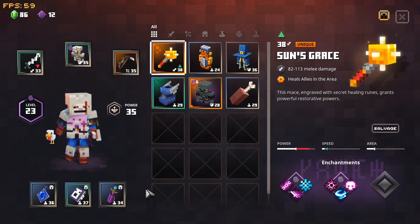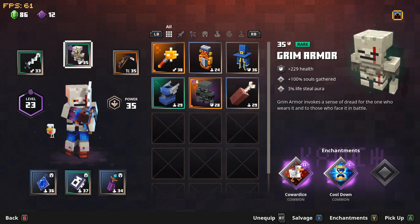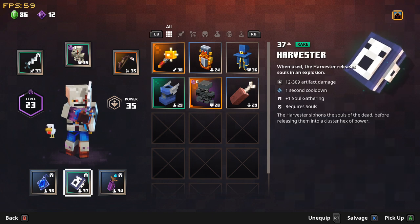Hey, what's going on guys, today I'm going to be doing my first Minecraft Dungeons video. This is the Soul Reaper build — that's what I'm calling it. So first of all, every time you kill something you gain souls. You have the Soul Knife, and then you have the Grim Armor — you get lifesteal aura, you get health, and it gives you a plus 100% souls gathered.